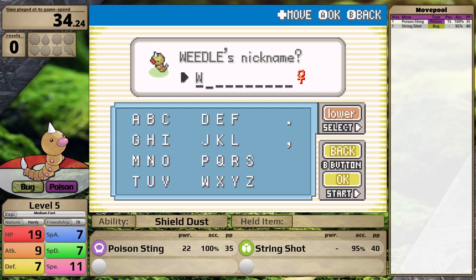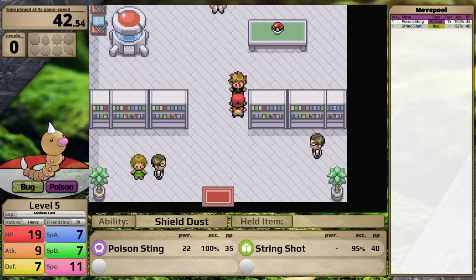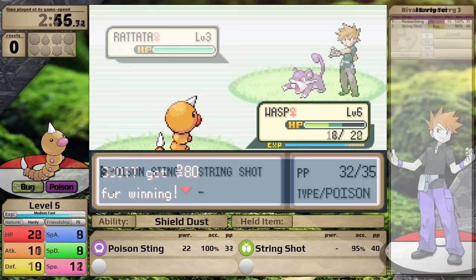The first fight against the rival in the lab is one that I did not expect to win, because Weedle's only moves are Poison Sting and String Shot. While the former gets the same type attack bonus, raising its effective power to 22, the latter is essentially useless — and it has 95% accuracy. Interestingly, all hope is not lost for Weedle, because starting in Generation 2, Poison Sting has a 30% chance to poison its target. Additionally, this isn't Generation 1, so a poisoned target will take 1/8th damage per turn instead of 1/16th. Critical hits now do a 2x multiplier. As a result, when Weedle gets a crit it does massive damage. Poison afflicts the Charmander, and this allows me to win the first battle. Things are off to a great start.